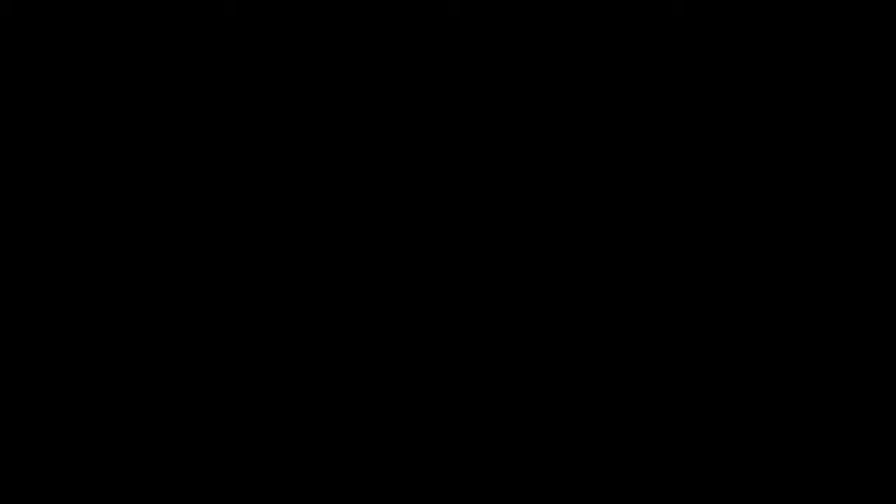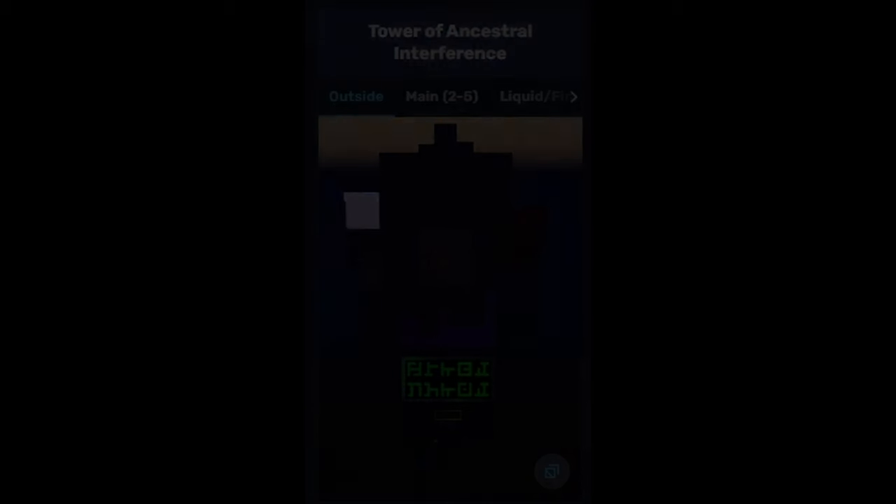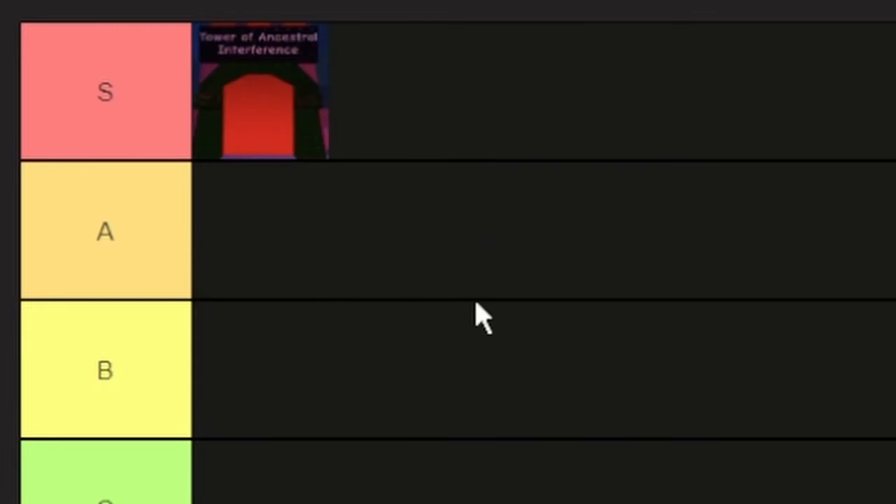And for my final S tier — are you surprised? Tower of Ancestral Interferences. Oh my god, I have too much to say about this tower. I'll be talking about this one in another video. For now, it's the easiest S on the planet. Here's my rankings of this area.